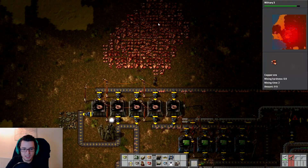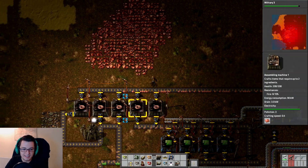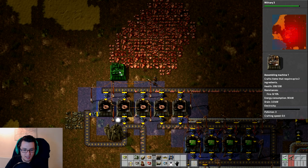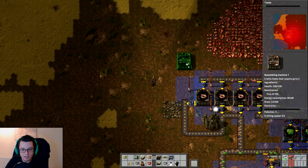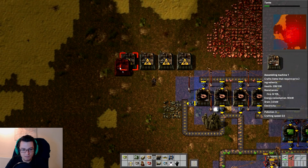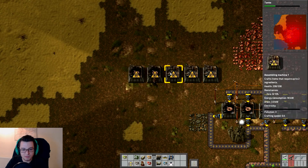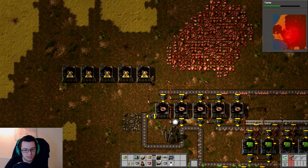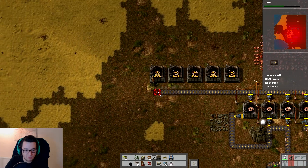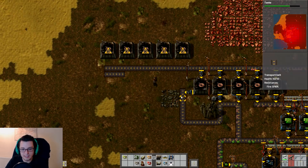We're going to put down maybe another three of these producing copper cables. There's some more copper up here — I'm wondering if we should just make a new factory for copper cables, just insert some more plates into this system and really chug it out. So what we're going to do is we're going to bring this around here. We're going to have five assembly machines making copper cables over here. I've never actually used these red or green wires before — I've never got into that side of things, frankly.